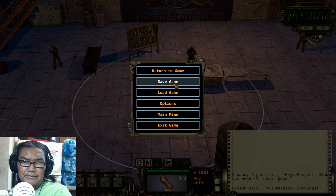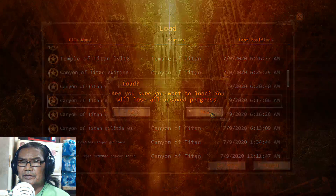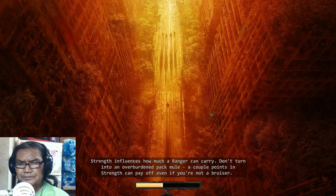Just do all the dialogue and everything. He gives you the scrambler, and you tell him you want to help him out and go to the silo.